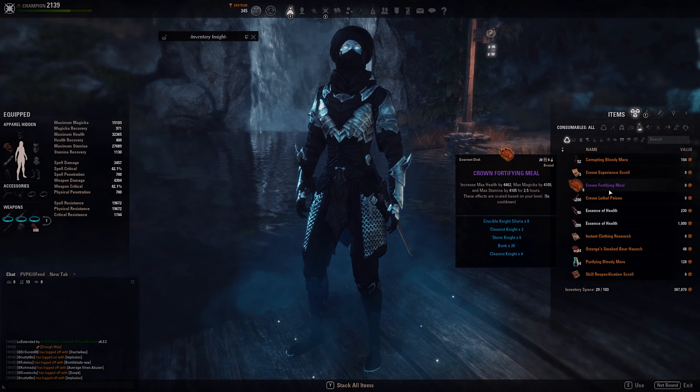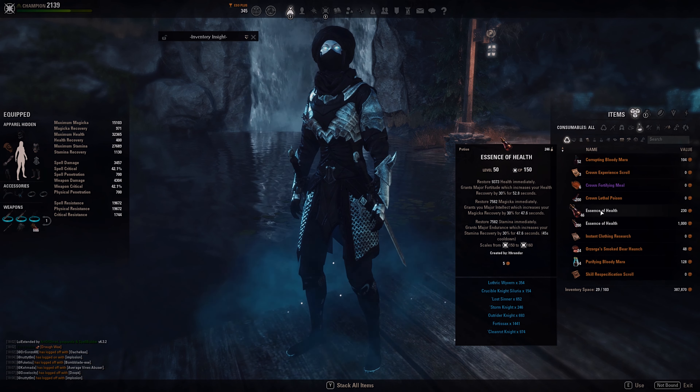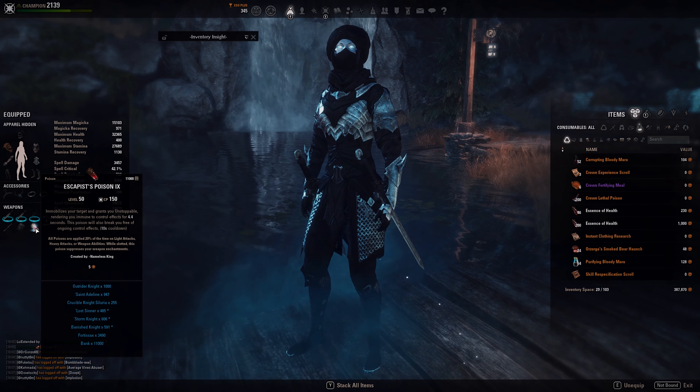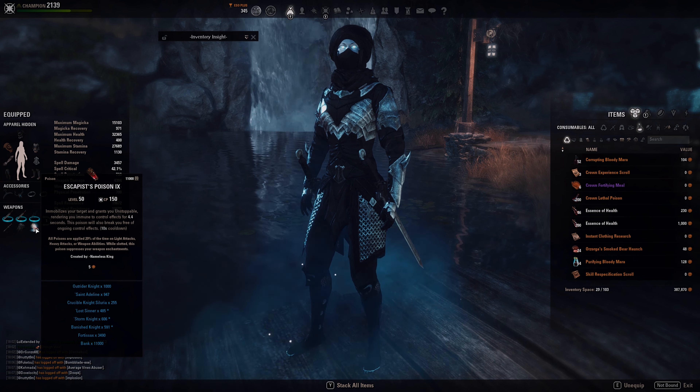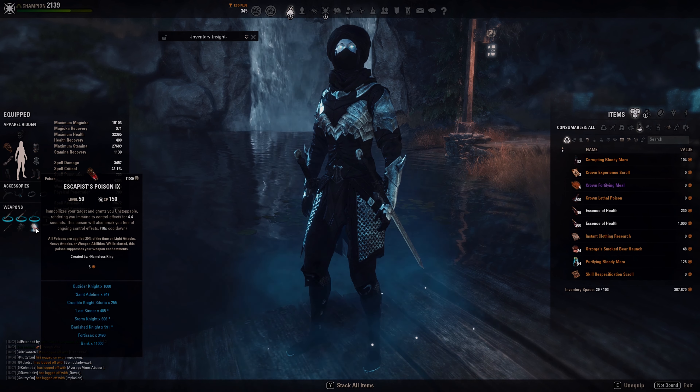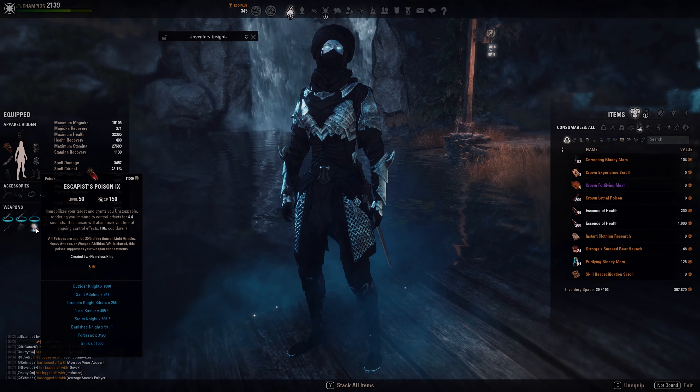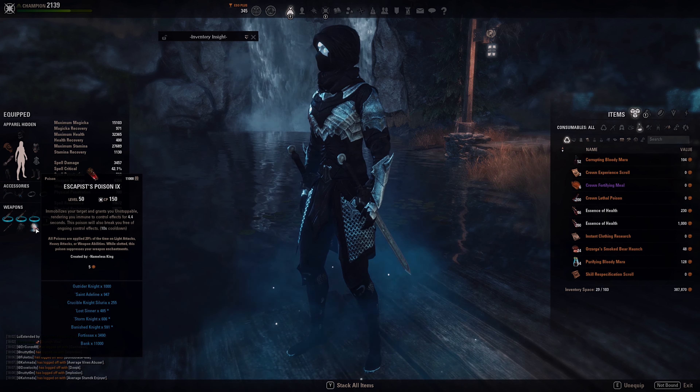For consumables, just quickly: I'm using normal tri-stat potions — health, magicka, and stamina. And on the back bar I'm using Escapist Poisons, which give 4.4 seconds of CC immunity and will immobilize the enemy they proc on.